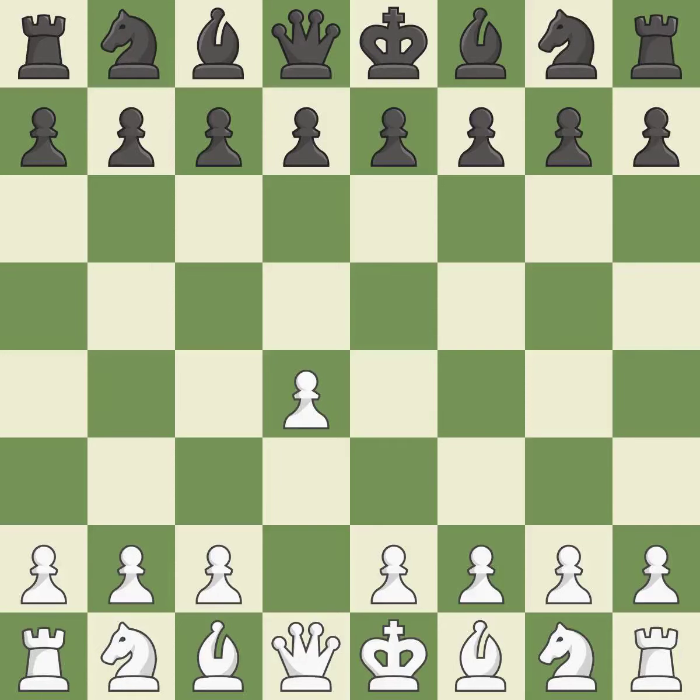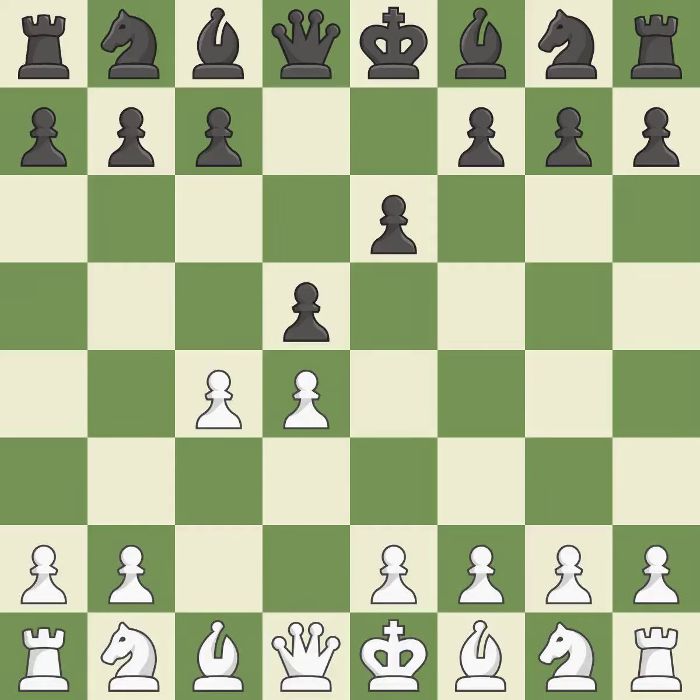Opening with the Queen's Pawn, the move d5 establishes control over the e4 square, frees up the light-squared bishop, and builds a presence in the center. A wing pawn is available in the Queen's Gambit to attack the center and divert Black's attention away from the e4 square. By using the e-pawn to protect the key d5 pawn, e6 rejects the Queen's Gambit.